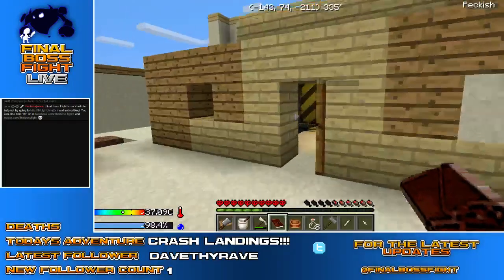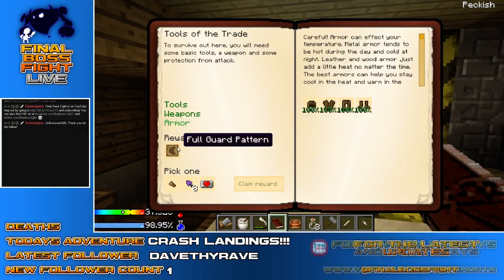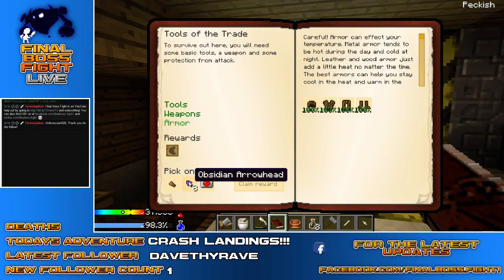We've got a reward. We get the full guard pattern, but do we want obsidian arrowheads, bronze axe head, or red heart container? A red heart container gives us more life, in general. The broad axe head will let us cut down trees astonishingly quickly. And the obsidian arrowheads are nice if you want to make a bow and arrow. So do we want to go for more life?